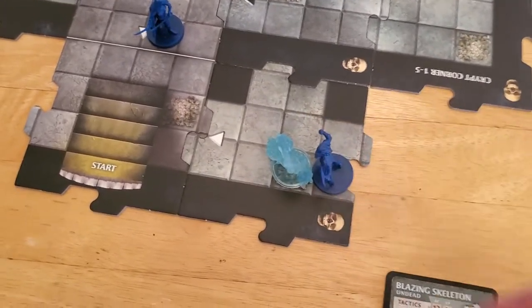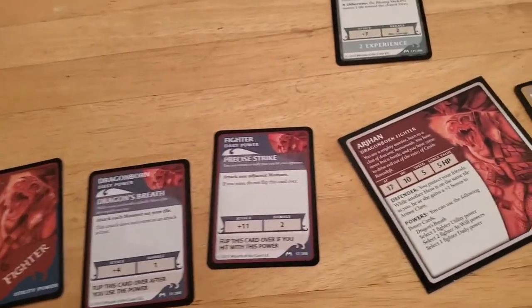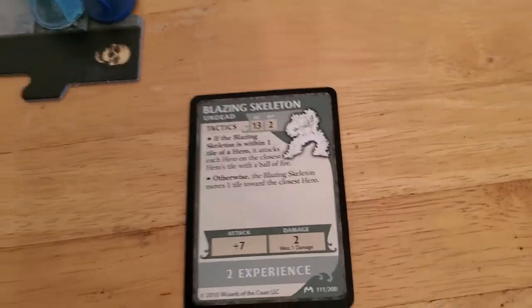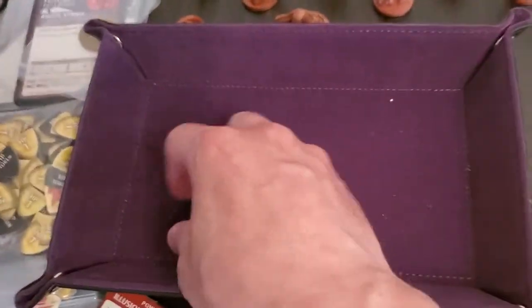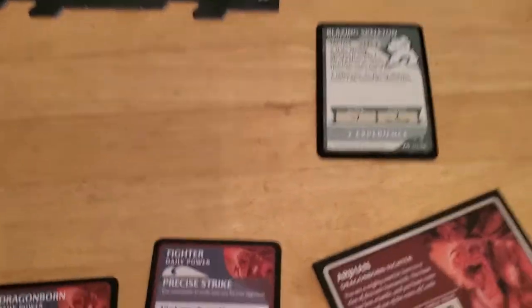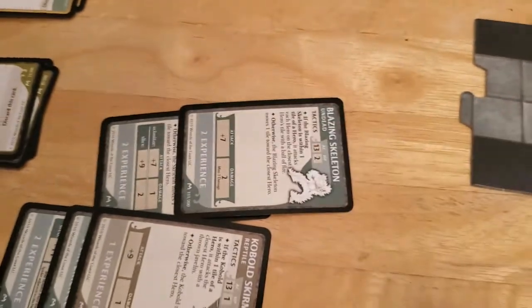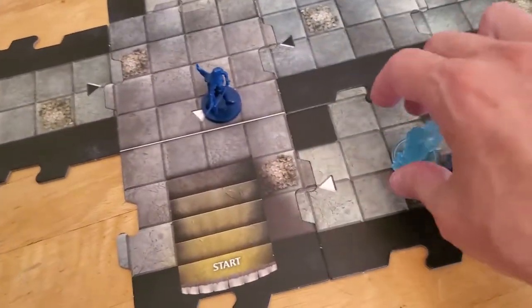Arjun's going to move down here next to the Blazing Skeleton and use that precise strike again. The Blazing Skeleton only has a 13, so we just need to roll anything but a one. We get a 10 — that's clearly good enough to hit. So we flip the precise strike over again, and the Blazing Skeleton goes into our experience pile and off the board.